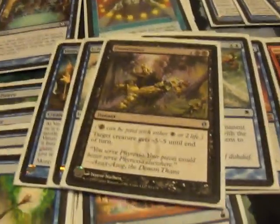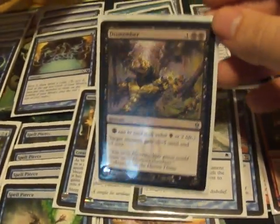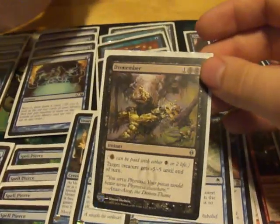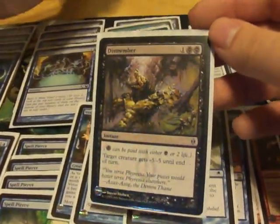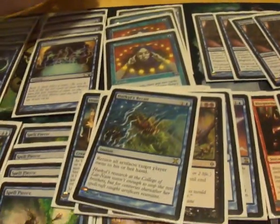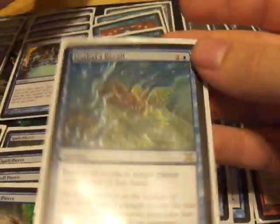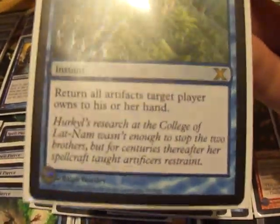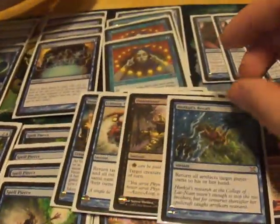A Dismember — sometimes it's for protection, sometimes you have a fat flyer that your Inkmoth can't get around. Dismember helps with that. A Hurkyl's Recall, which will probably get replaced — maybe with a Null Rod — it's more Jitte defense. Bounce all artifacts target player owns — kind of good against Affinity for those of us not running white.